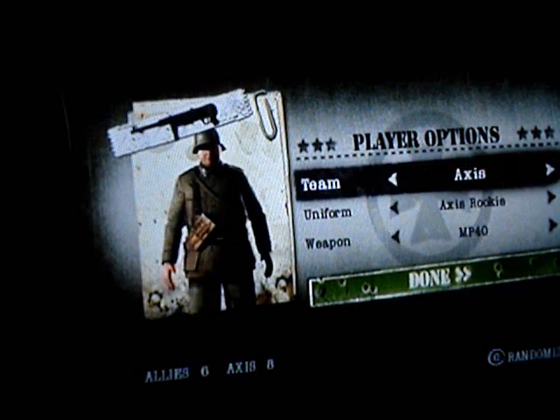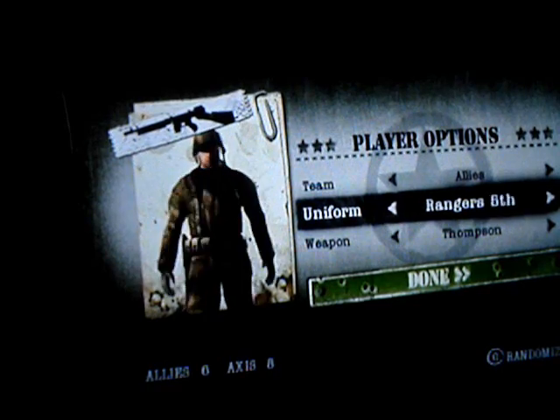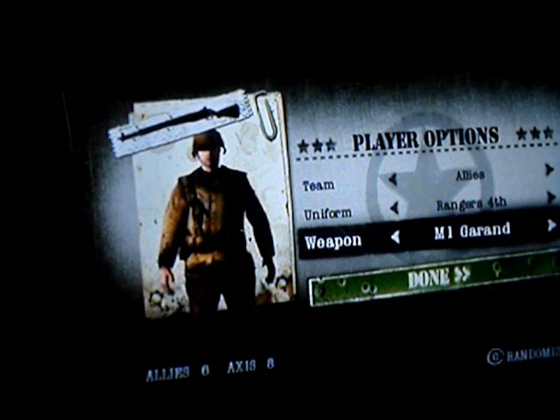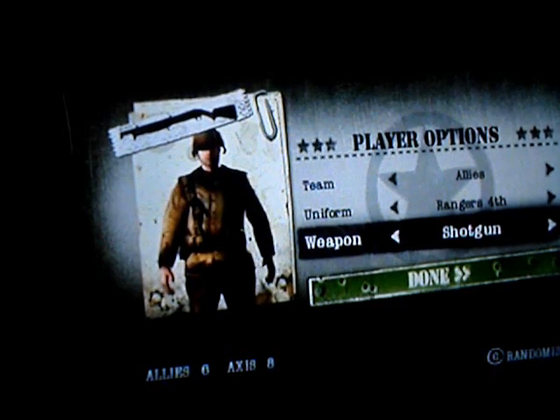Here you choose what team you're on, you choose your character, and then your guns. I choose the shotgun.